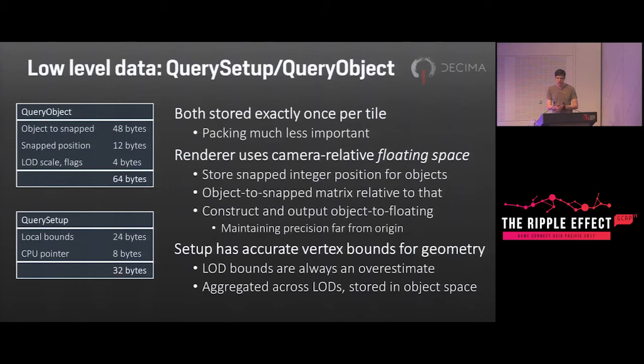We also have query setups and query objects, each stored once per tile — packing is less important since there are far fewer of these than instances. The game world uses a high-precision coordinate system to avoid floating-point precision problems away from the origin, whereas the renderer works mostly in a floating coordinate space that follows the camera around. For the object we pass in a high-precision transform snapped to a one-meter integer grid, with a matrix relative to that. The query shader subtracts the camera origin from that and produces a floating matrix as output. The query setup has accurate local banding information — the LOD bands can be used for frustum culling, but they tend to be bigger than the object, partly because they're stored in object space and partly because they're an aggregate across all LOD levels at a particular LOD mesh resource so that LOD distances behave consistently.